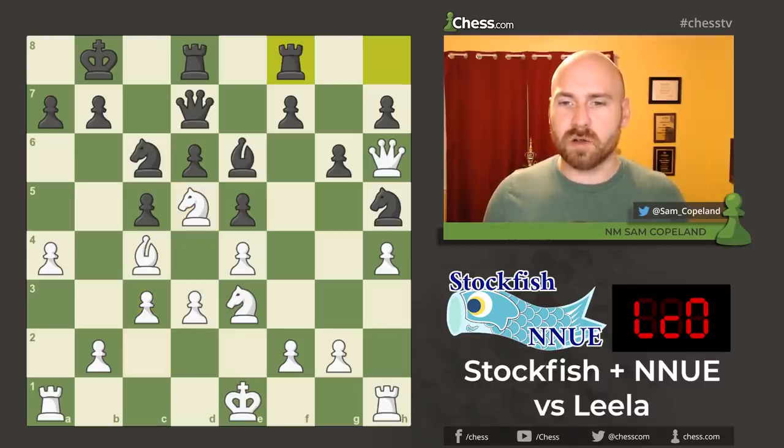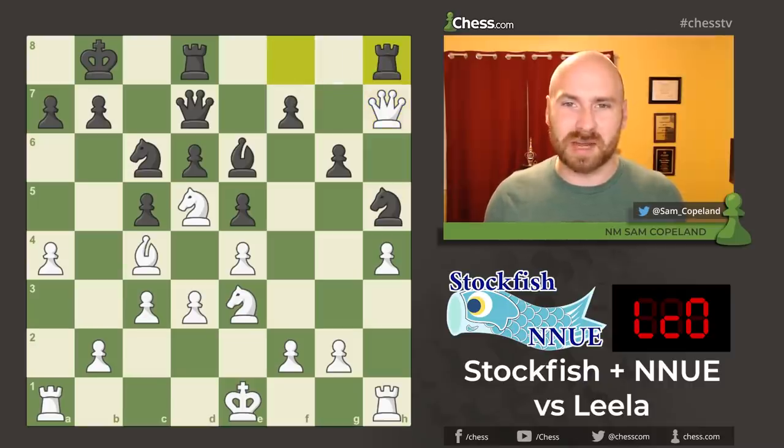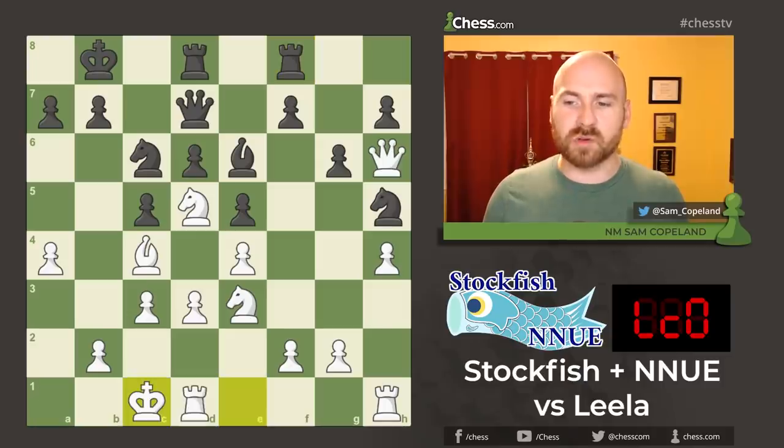The rook slides over to f8, and here we have our first opportunity to capture on h7. Basically, throughout this game, it's never going to be good to capture on h7. In this case, the refutation is obvious — after queen takes, then rook h8 immediately traps the queen. Instead, white decides to castle queenside, and we get pawn to a6, and now the interesting move, g4. This looks like it might even be winning for white.